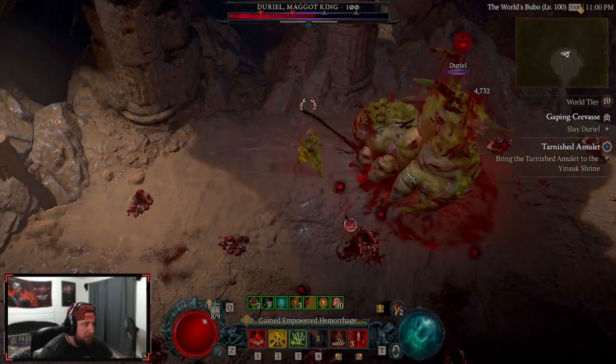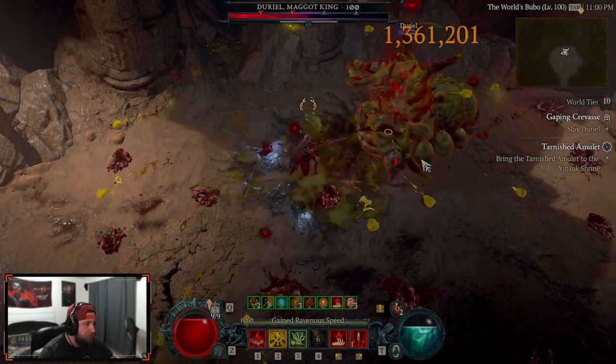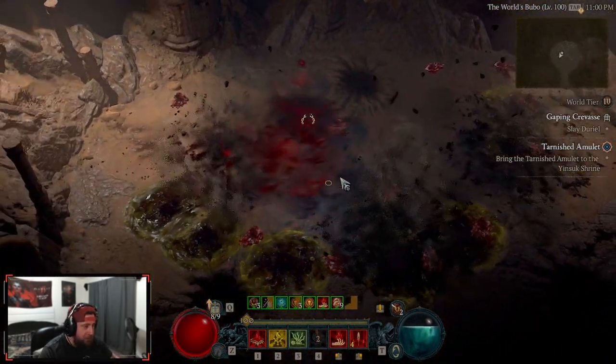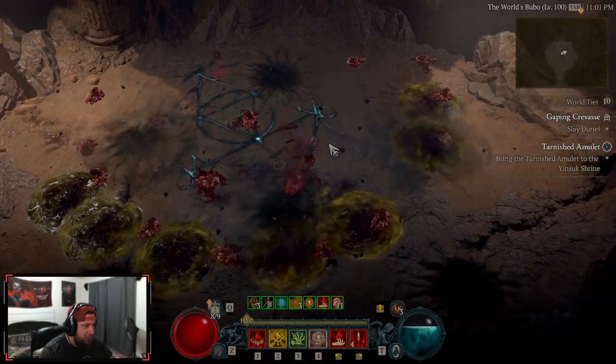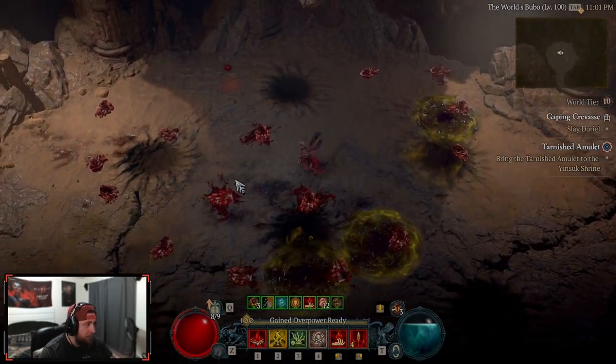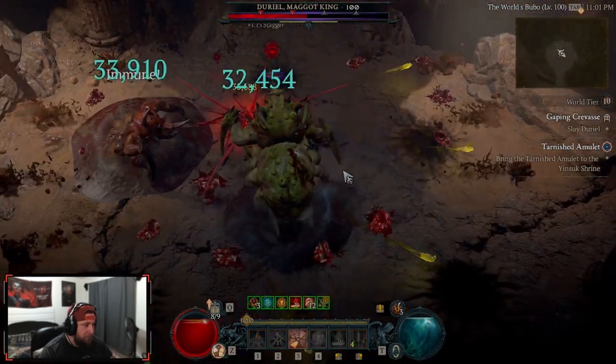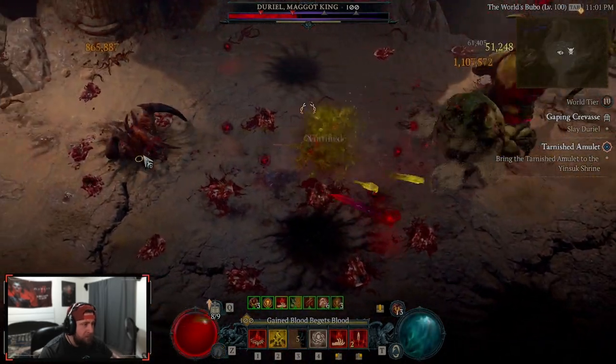The Demon King — we're getting some nice two million shots though. I really need that overpower amulet to drop; that would probably really take Blood Surge and Blood Lance to the next level. The AoE on this is just so bad though.